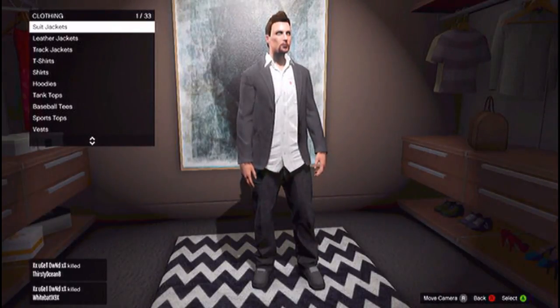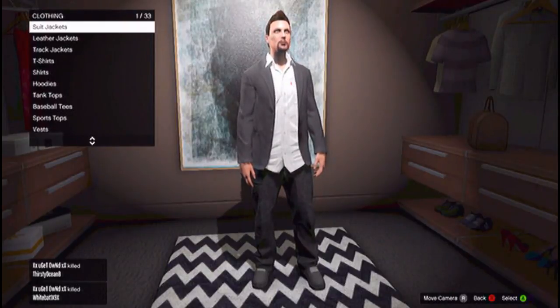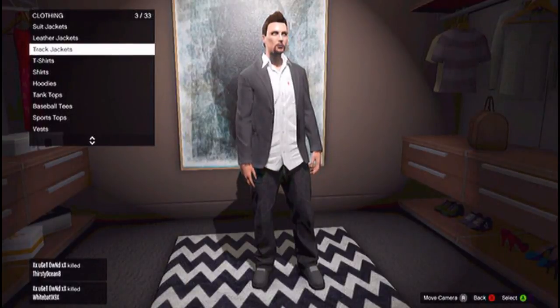What you need to do is go to your apartment, go down to your little closet where you keep all your clothes. Go ahead and press over on the D-pad to go into your clothing menu where you can select what kind of clothes you want to put on.